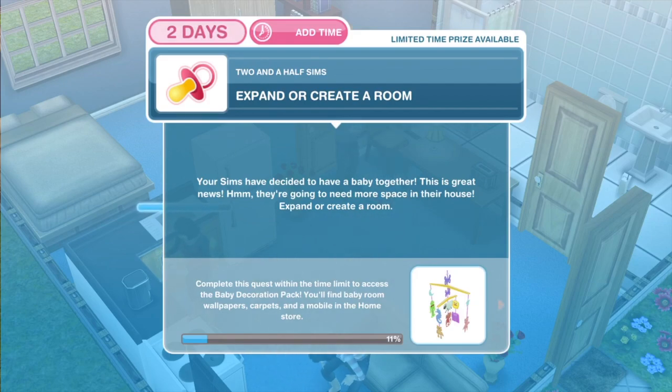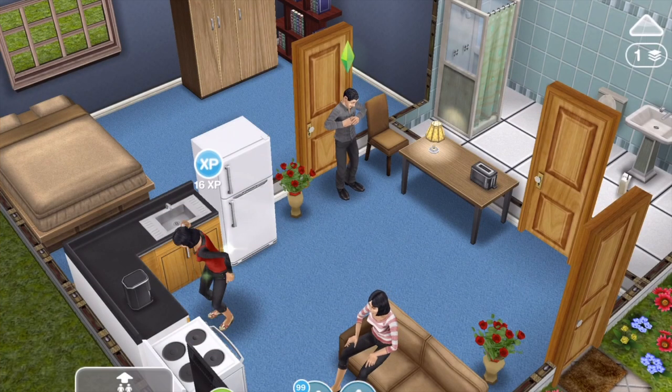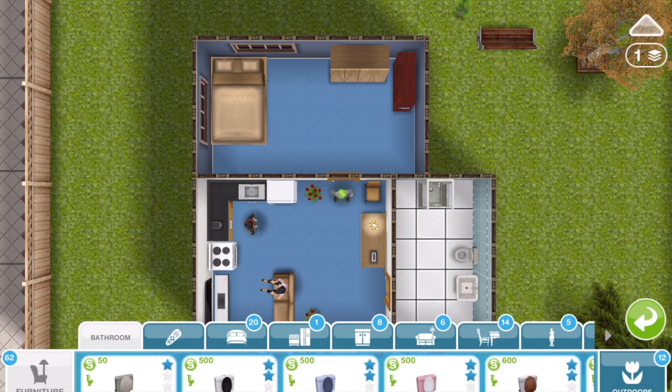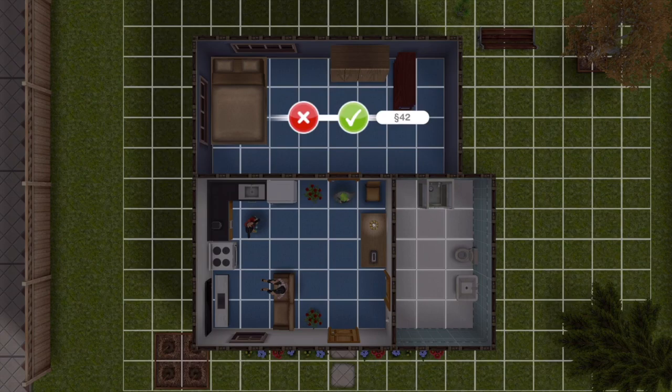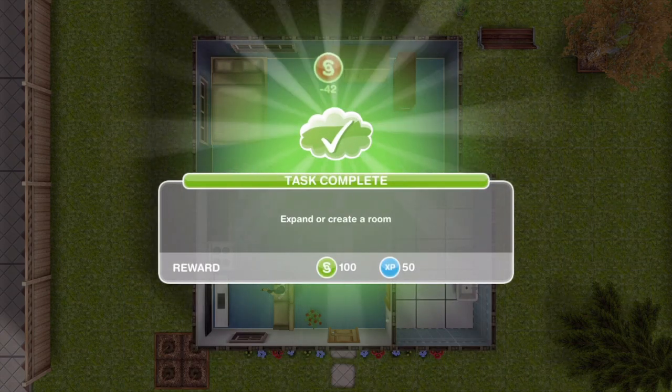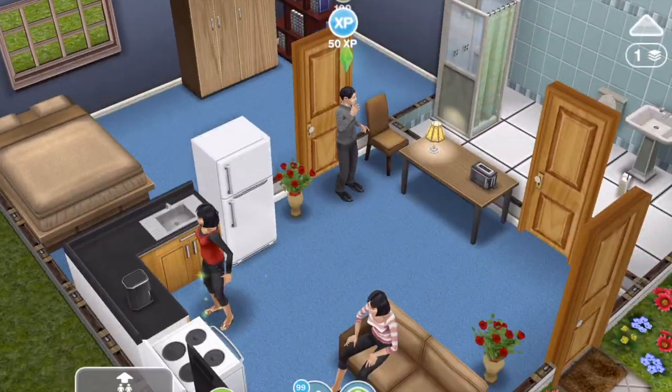Your sims have decided to have a baby together — great news. They're going to need more space in their house. If you're short on money, which at this stage of the game you probably will be, I would suggest just expanding a room. The cheapest thing to do is just to expand — that only costs 42 simoleons. There we go, expand or create a room.